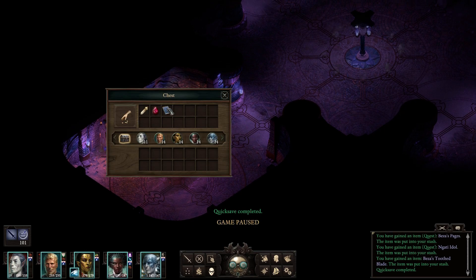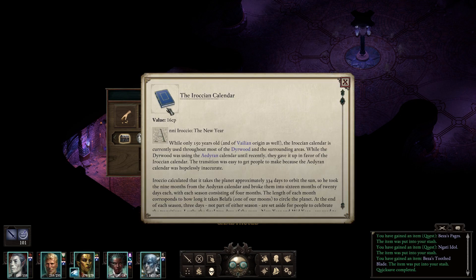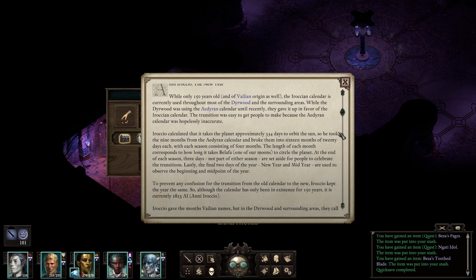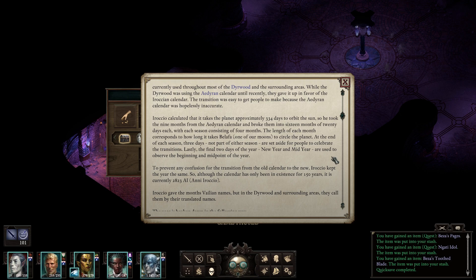Then we have the Arochian calendar. Anna Arochio - the New Year. While only 150 years old and of Vaelian origin, the Arochian calendar is currently used throughout most of the Deerwood and surrounding areas. The transition was easy because the Aderian calendar was hopelessly inaccurate. Arochio calculated that it takes the planet approximately 334 days to orbit the sun. So you took the 9 months from the Aderian calendar and broke them into 16 months of 20 days each, with each season consisting of 4 months. The length of each month corresponds to how long it takes Belafa, one of our moons, to circle the planet. At the end of each season, 3 days not part of either season are set aside for people to celebrate the transitions.